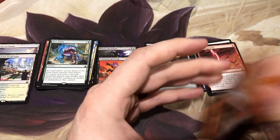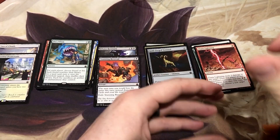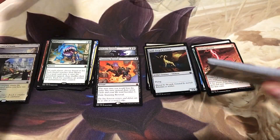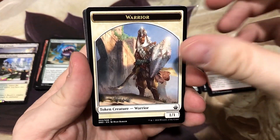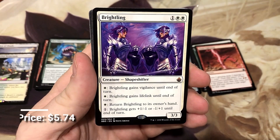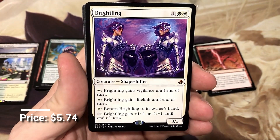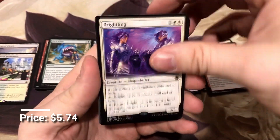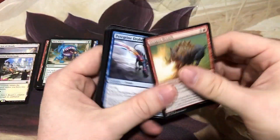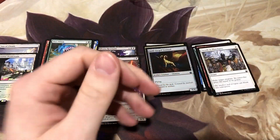Second half. Still need to see Pir and Toothy, a few more mythics. Maybe we'll get lucky and get a foil Morphic Pool. We got another mythic — Brightling. That Brightling is a powerful little card. Another Swords to Plowshares — can't have enough of that card.